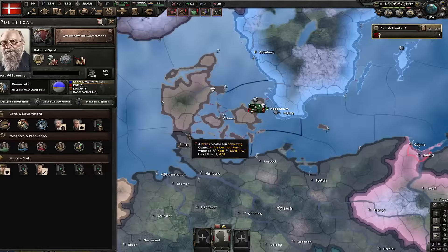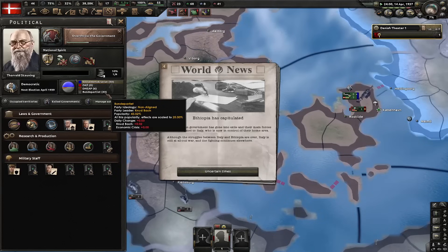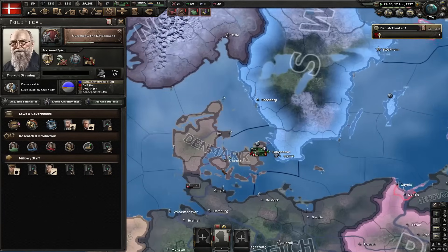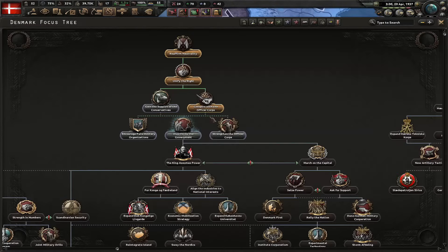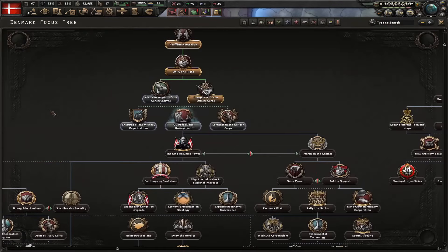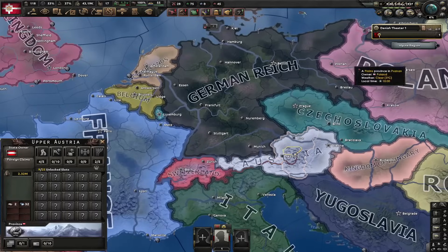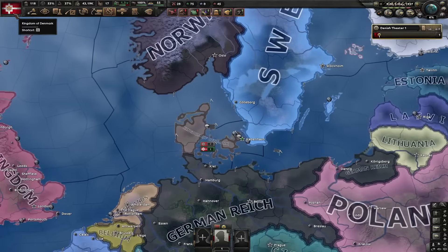Now we can overthrow the government because we got over 40% party support. You might be wondering why the hell I first did the industry focuses and only then the political ones. Getting industry buffs early on is better, and it really doesn't matter when you go monarchist because either way your expansion is limited by Anschluss. Only when Anschluss happens can you really expand.